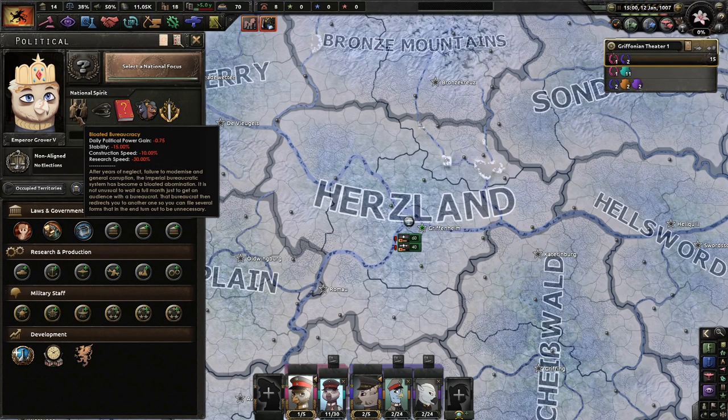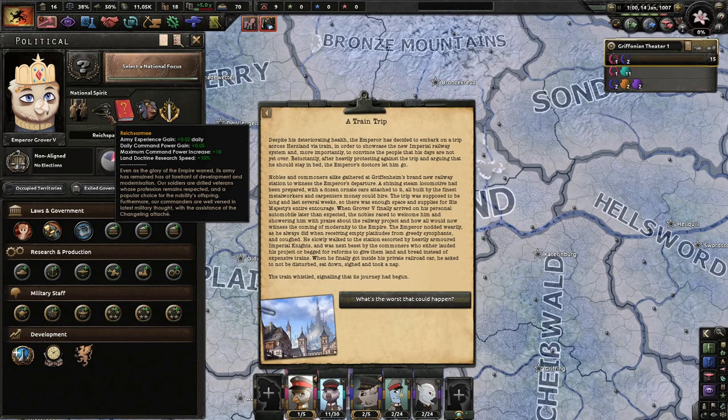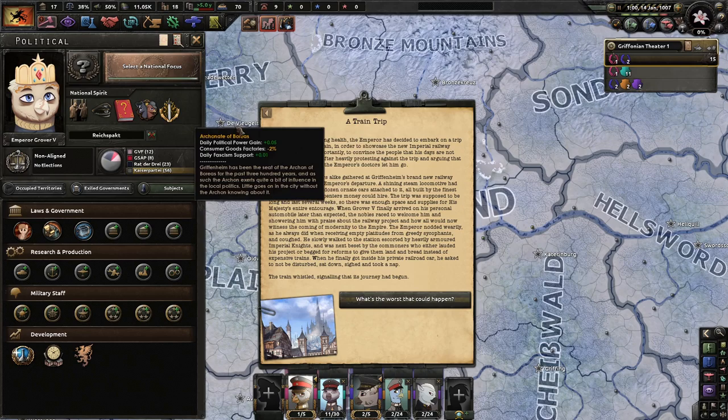We have a bloated bureaucracy, which looks pretty bad. We have a Reich's army, so we're kind of Germanic. Train trip. Modest illiteracy. Changeling Griffonian attache. And then Archonet of Boreas.